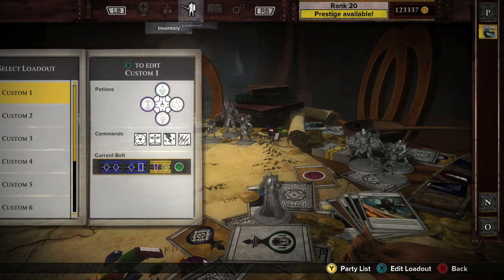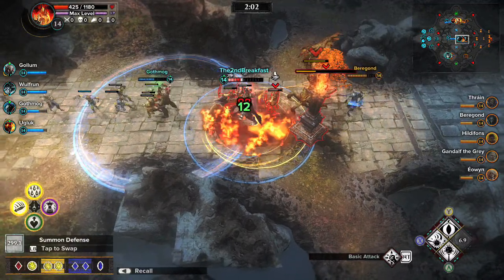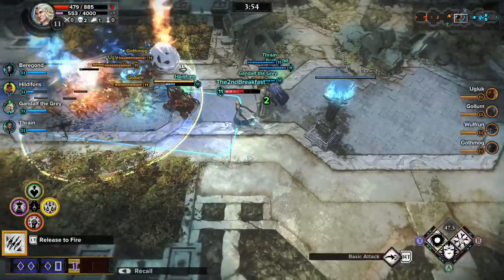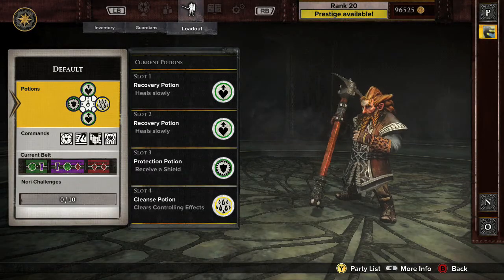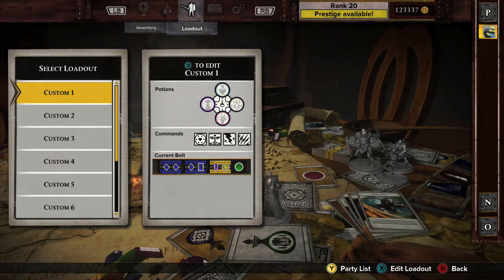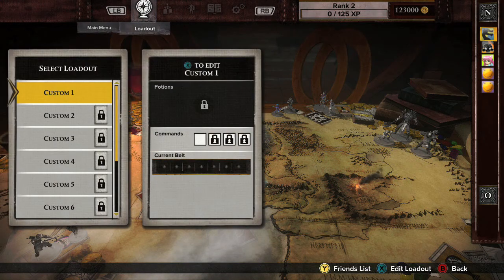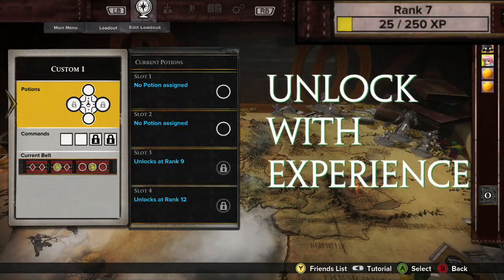A loadout is a set of items and bonuses that enhance a Guardian's default statistics and provide new capabilities. There are thousands of ways to build loadouts, and the decisions you make have a dramatic effect on your Guardian. Each Guardian has a default loadout, but up to 10 custom loadouts can be created and saved. Not all aspects of a loadout are available right away — they are unlocked with experience as you play Guardians of Middle-earth.